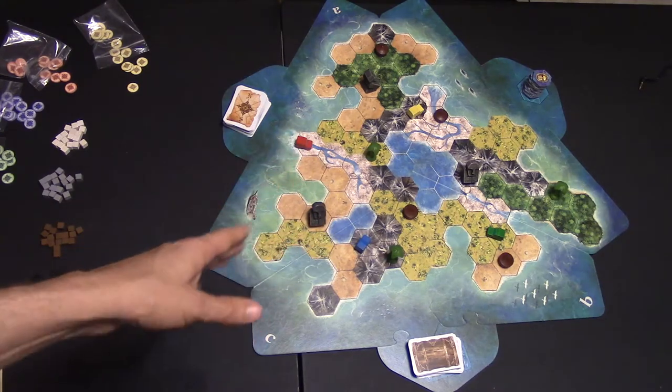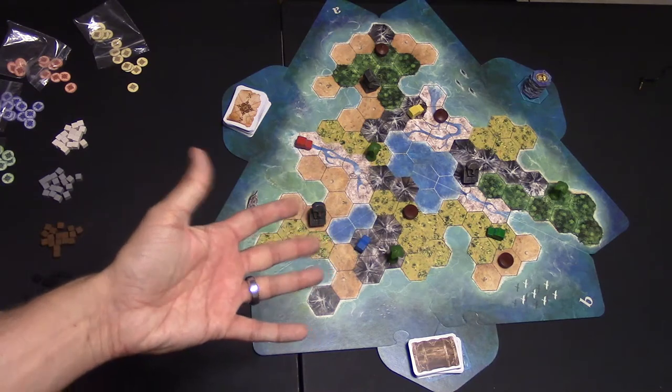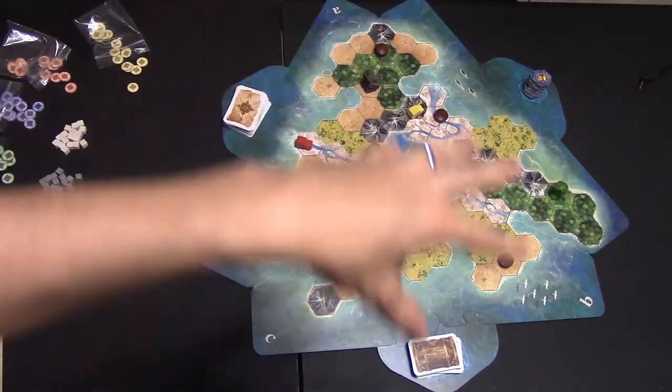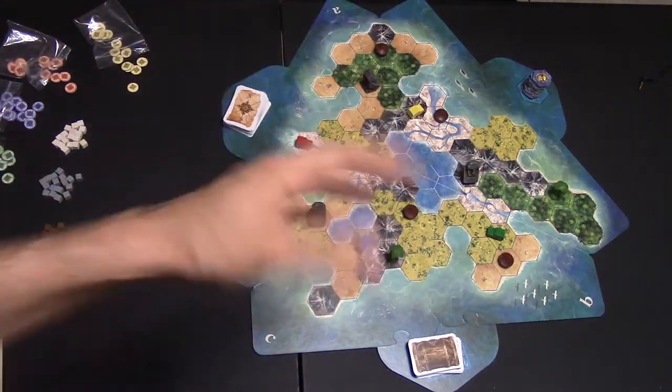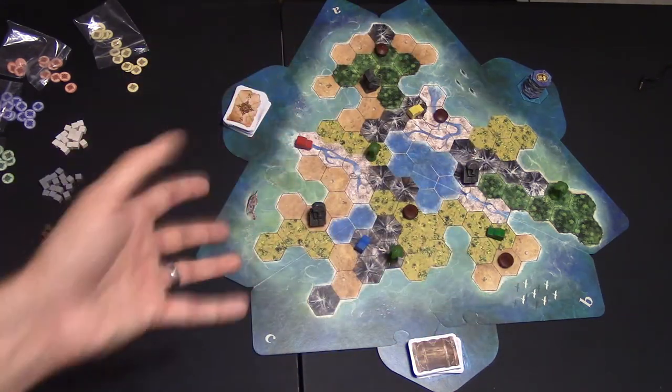One thing about this map: it is divided into three different pieces that are completely reversible. So you can have several different combinations of what the island is going to look like, and the island will always be different every time you play.